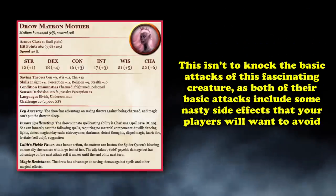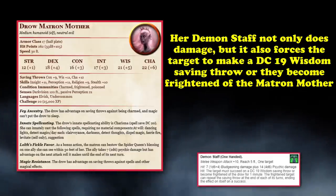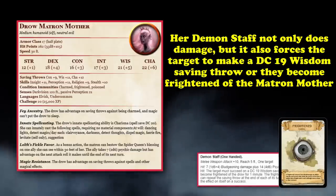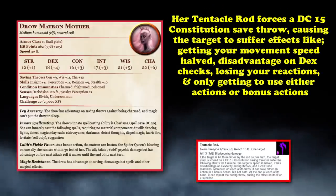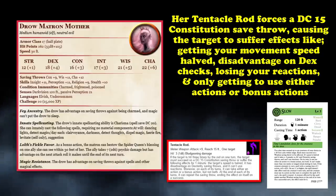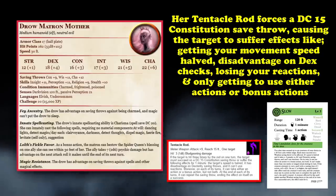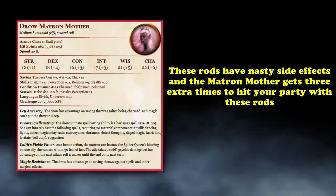The Matron Mother's basic attacks both include nasty side effects. Its demon staff attack allows decent damage but also causes a wisdom saving throw or the target becomes frightened. Its other basic attack is a tendagol rod, which forces a constitution saving throw or the target suffers effects akin to the slow spell: half movement speed, disadvantage on dexterity saves, no reactions, and they can only use an action or bonus action on their turn, but not both. The Matron Mother can attack 3 times with this.